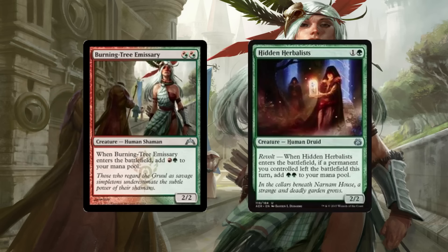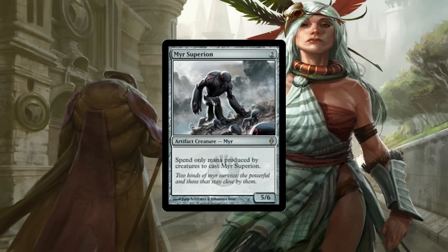The next combo I really like with Burning Tree and Hidden Herbalists is Myr Superion. Myr Superion has never really picked up in Modern, but now with the Herbalists and the Burning Trees, you can play a 2-mana 5/6 in Zoo, which is just ridiculous. You've now got 8 creatures in your deck that can cast Myr Superion, and I just think that's going to be insane. Myr Superion is better than Tarmogoyf in these decks at this point, because Goyf is going to be like a 5/6 if you're lucky, or maybe a 3/4. Myr Superion just comes down straight away — it's just a huge body. It's a little bit less consistent than Tarmogoyf in how easy it is to cast, but the upside is huge and it's very difficult to deal with.